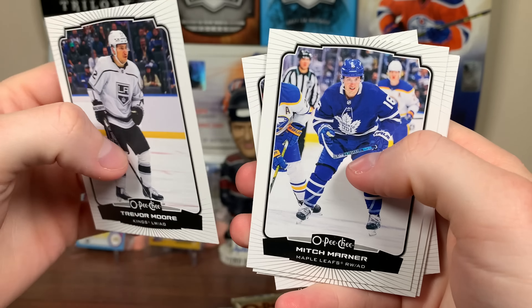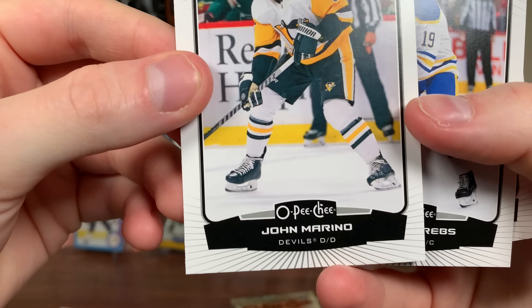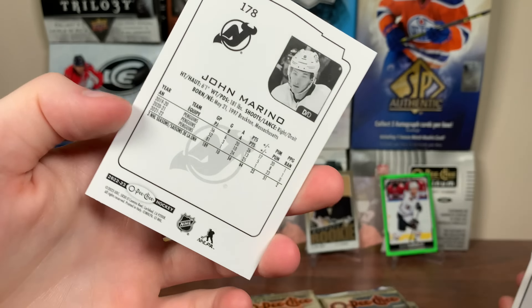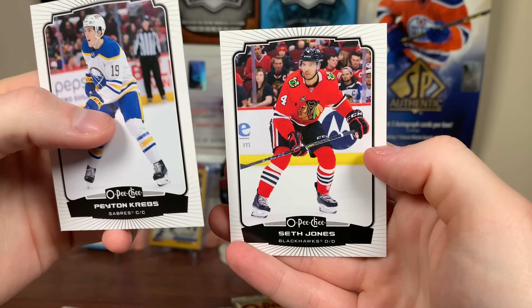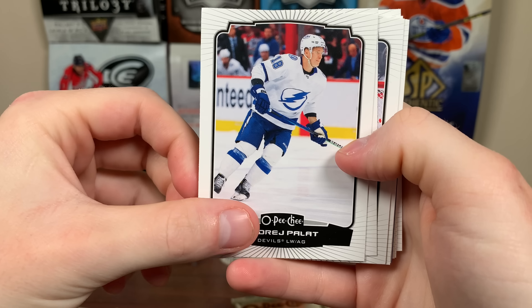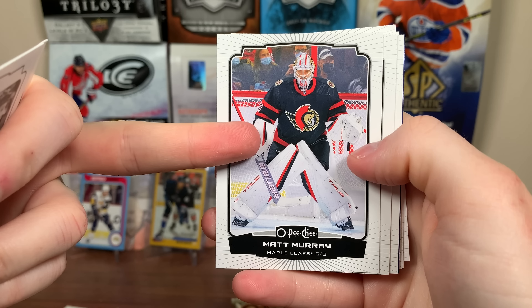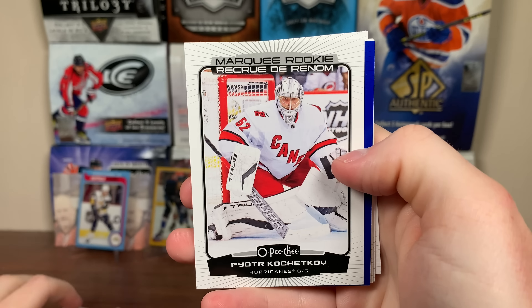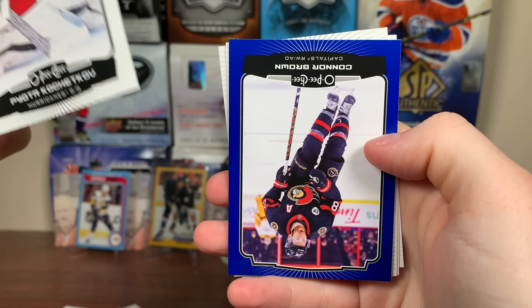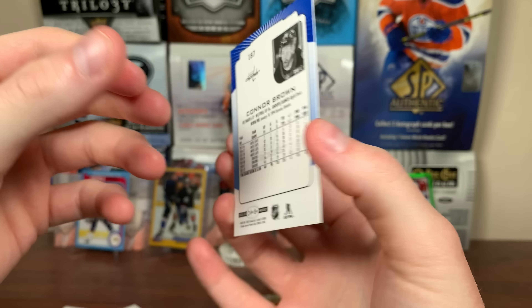Trevor Moore, Mitch Marner, John Marino — not updated there. They're showing a player on one team but they're actually on another. Marino is on the Devils now, been really good for them, but shows him on Pittsburgh. Peyton Krebs, Seth Jones. A lot of these pictures aren't necessarily updated. Andre Palat says Devils but shows him on the Lightning. Tyler Myers, Matt Murray on Maple Leafs but has him on the Sens. Patrick Hornqvist. Then Piotr Kuchetkov — Marquee Rookie, another carryover. Connor Brown — Blue Border, one in three packs, sharp looking card.